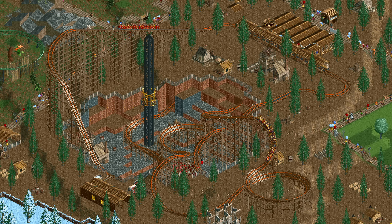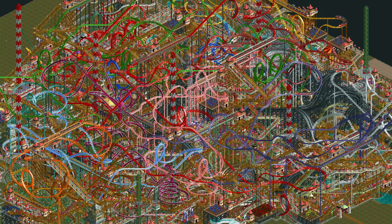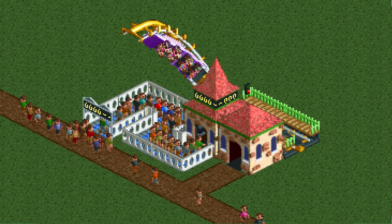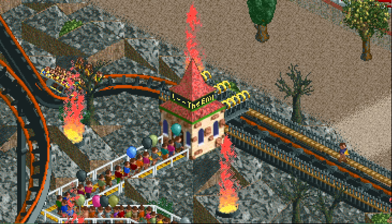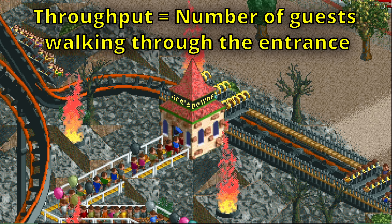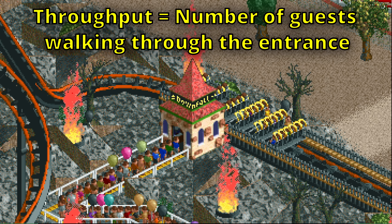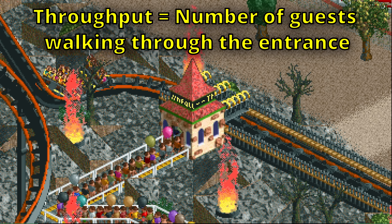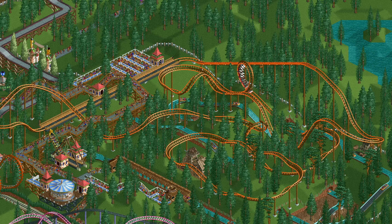Speaking of roller coasters, it is now their time to shine. This is going to be more complicated as there are endless possibilities for different designs, so we can't just build the smallest one and call it a day — we need to think about what we're actually trying to achieve. The throughput of a ride equals the number of guests walking through the entrance building, so we need to optimize that. The less time spent where guests are just waiting and not boarding, the higher the throughput.